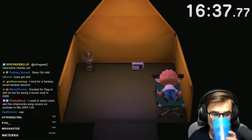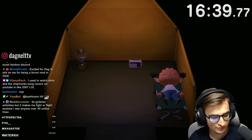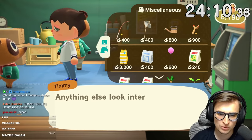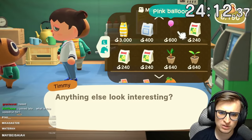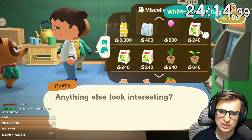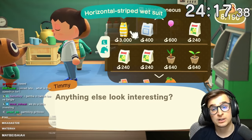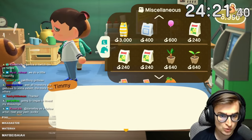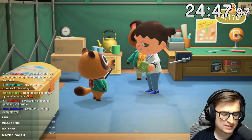Wasting no time, we do Tom Nook's tasks, name our island, and off to bed. After we wake up, we check Timmy's stock to see what seeds he has for us. He has Cosmos — White Cosmos, Yellow Cosmos. I feel like it's definitely worth buying five of each because we're going to need all of these.